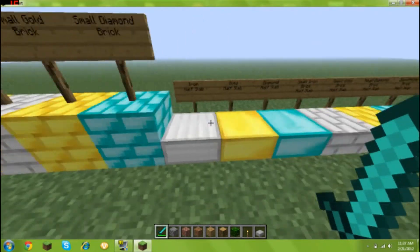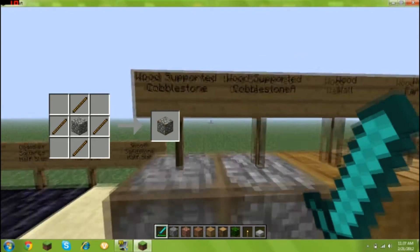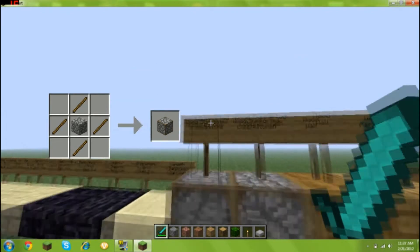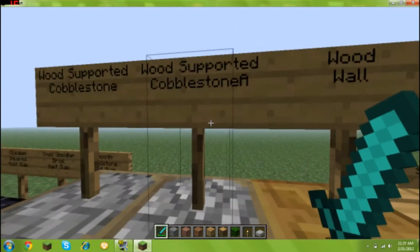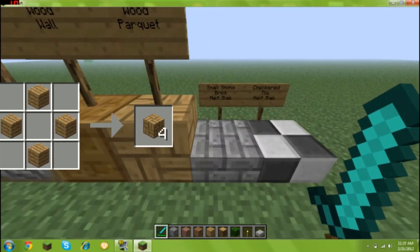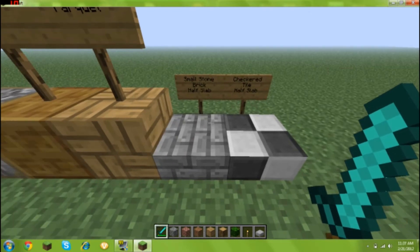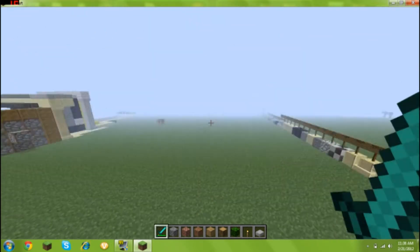For these it's like stone bricks but with the normal bricks. Half slabs are not that hard to figure out. Iron wood supported cobblestone — you put four sticks in a diamond shape around a piece of cobblestone. Wood supported cobblestone — you put four sticks a different way around cobblestone. Wood wall — I'm pretty sure it's something wood. Parquet — I don't know that one either, but I'll edit those in. Small stone brick cap slab.